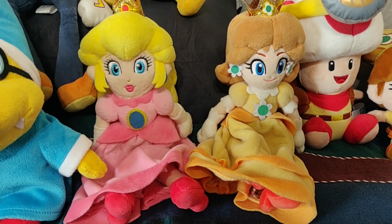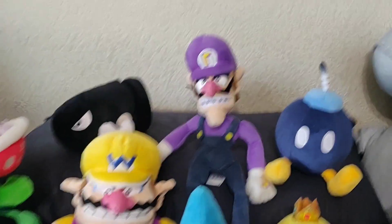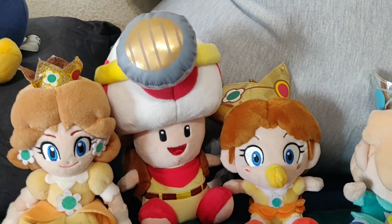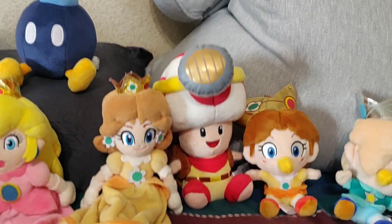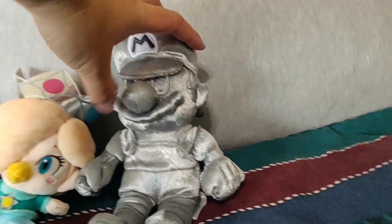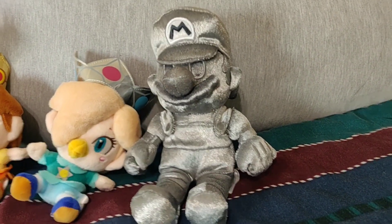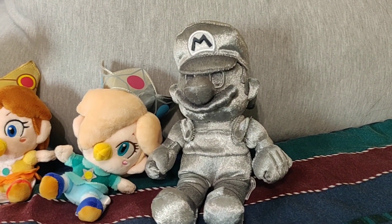So we got Peach and Daisy right over here. Really nice. We got Wario and Waluigi — all fan favorites, especially Waluigi. We got Captain Toad; never thought I'd get this guy, but I like him. I wish I got the one with the pickaxe and the turnip, but I still like him. We got Baby Daisy, Baby Rosalina, and Metal Mario, which was a nice surprise. If only I could find the invisible Mario plush, then I'd have all the N64 ones, but he's hard to find.